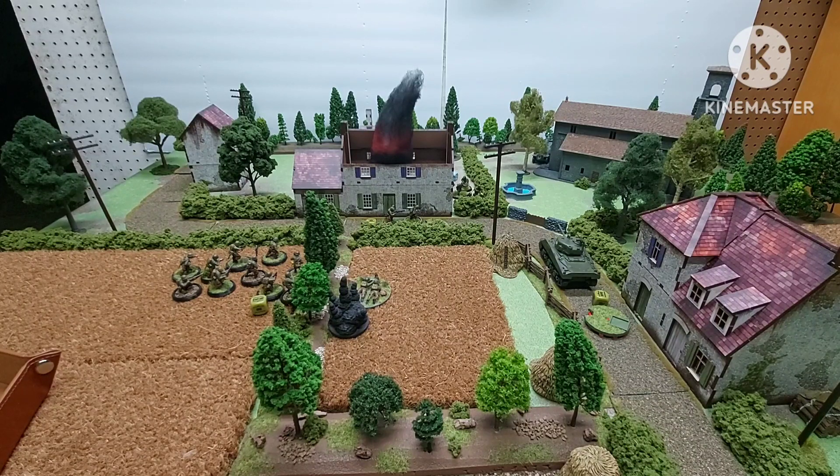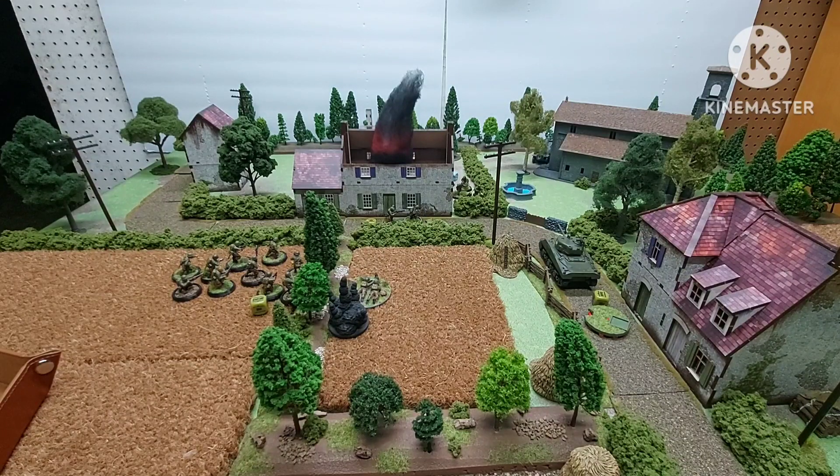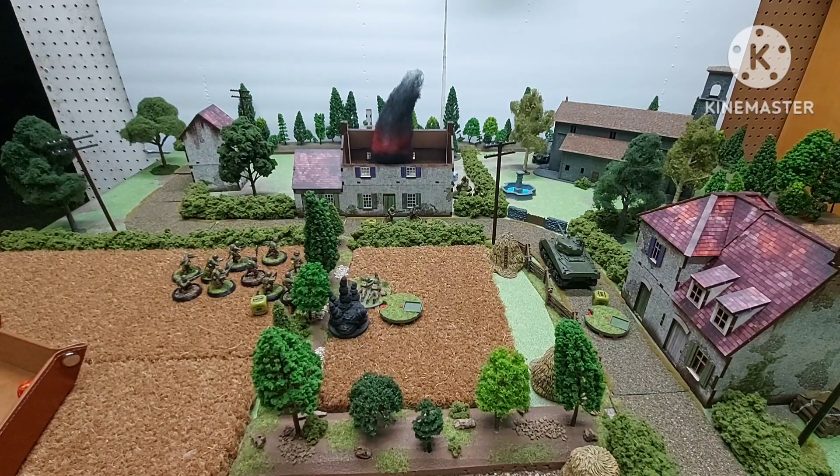Next dice is German. I want to shoot at that machine gun crew with the half-track there on the side of the church. Hits on fours — two hits. They're veterans, kills on fives... no kills, but we put a pin marker on the machine gun crew.